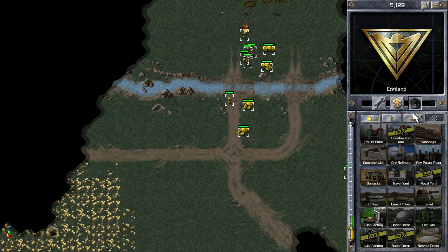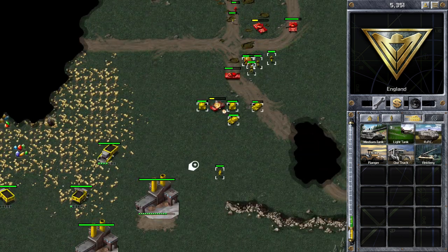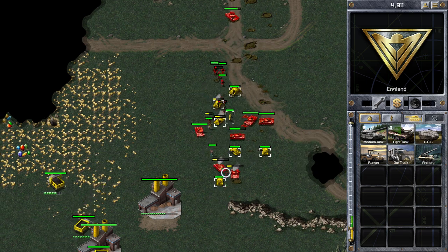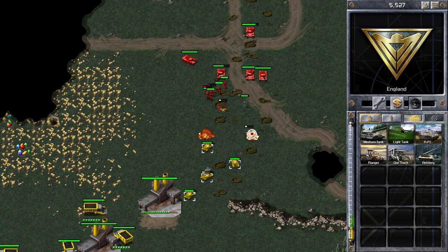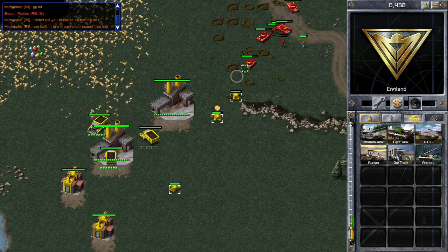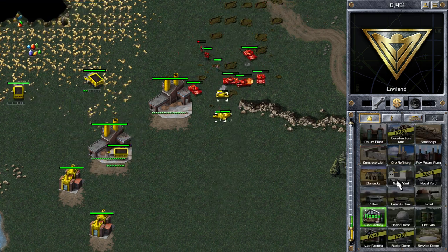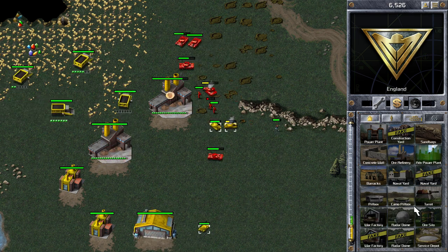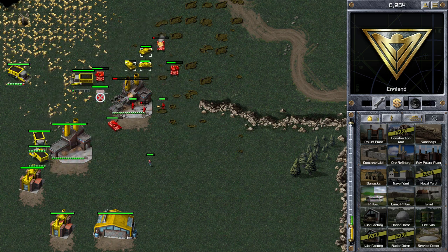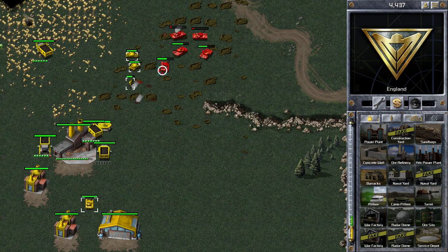This is looking badly for me now. I've made a bit of a mistake. At the start of the game, what I usually do is mine the gems early on from the bottom ore patch, which allows you to build two war factories early before your second ore refinery. But here I've got three ore refineries and just one war factory. I've got about six thousand ore in the bank, which is no good — you need it in tanks. That's why Brown Puddle outnumbers me so badly. I've been focusing on the economy and not on getting war factories out early.